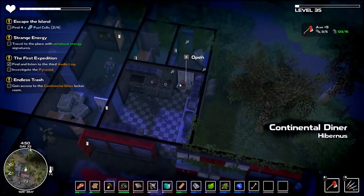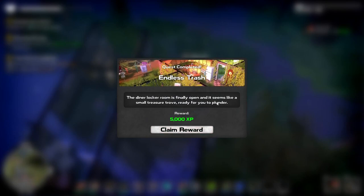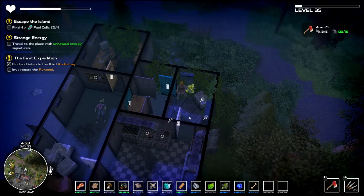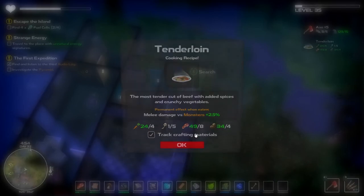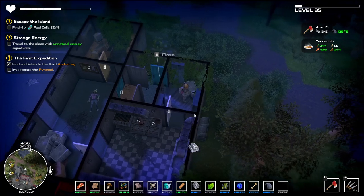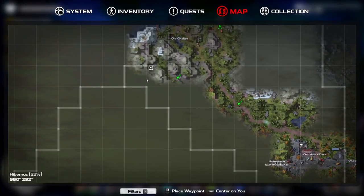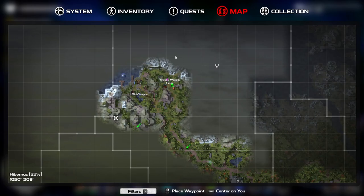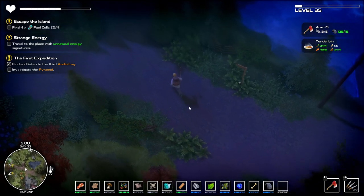Here we are — let's go in, open that. We've just done it — and yeah, got 5,000 experience! Let's search this place now. Got a tenderloin cooking recipe — that gives plus 2.5 damage against monsters! Apart from the white mushrooms which I think are in the frozen zone to the north, that's not bad at all. There's a decent chunk of stuff here too — some steel, that is good!